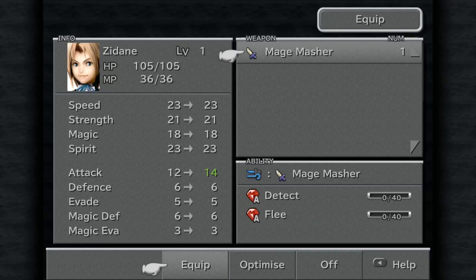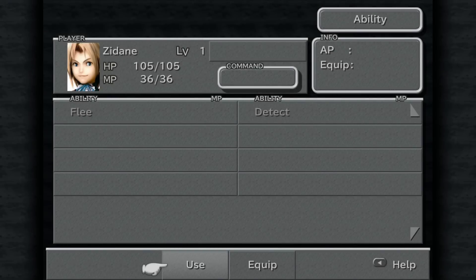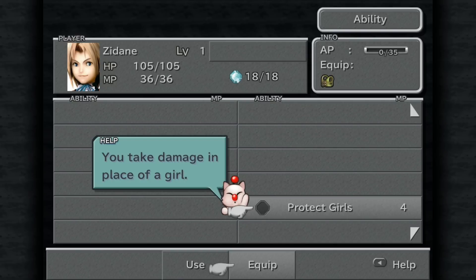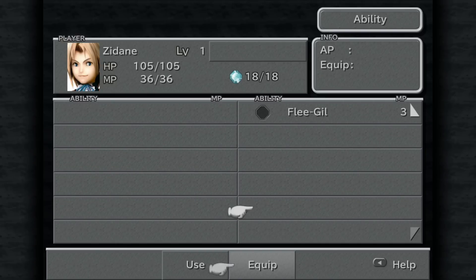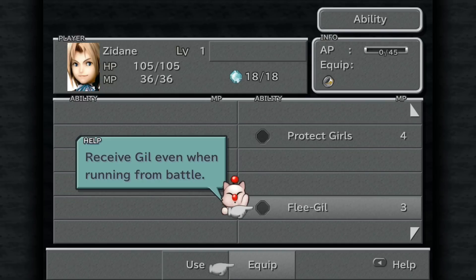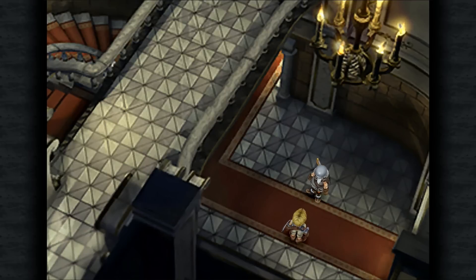It also gives us an extra ability that we can learn in the way of detect. So we're just going to go over to our abilities here and see what it is we can do. We've got a few abilities we can learn or equip. Flea Geal — we'll throw that on. We haven't actually got much other choice at the moment, so we may as well. And we should be good to go now with our new weapon.